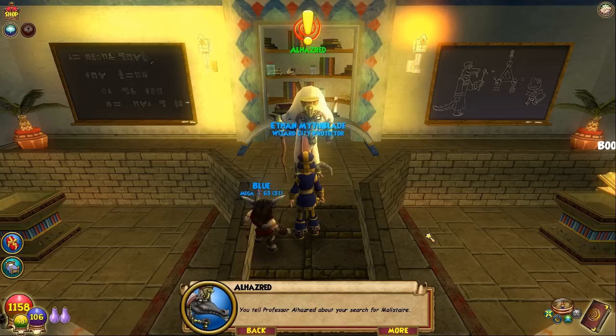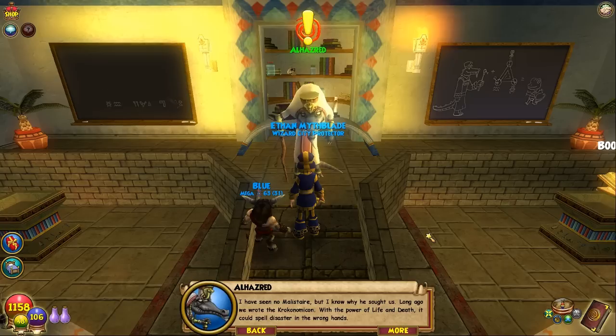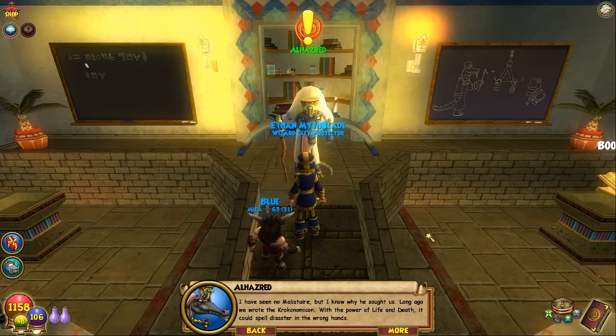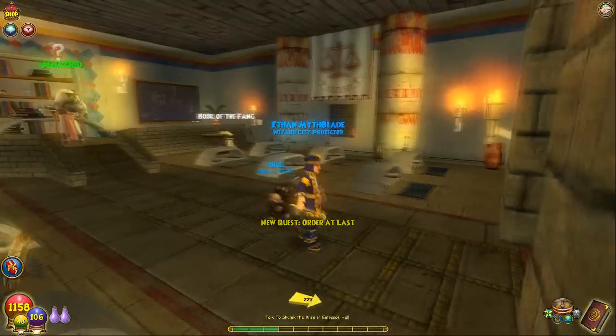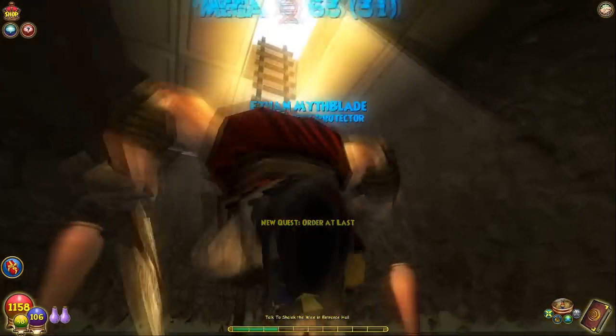'You tell Professor Al-Hazred about your search for Malistaire. Oh, Wizard — I have seen no Malistaire, but I know why he sought us. Long ago we wrote the Croconomicon. With the power of life and death it could spell disaster in the wrong hands.' Makes sense. 'You must earn the Order's trust. Please go to the Krocosphinx. Seek out Shalak the Wise and heed his words.' Oh my gosh — I don't think we're worthy. Shalak the Wise — what a boss.